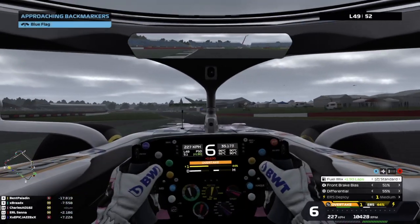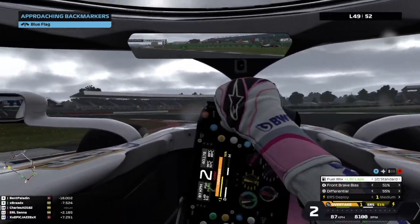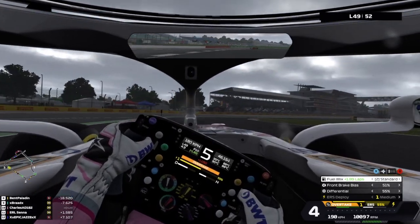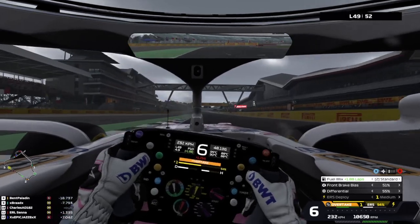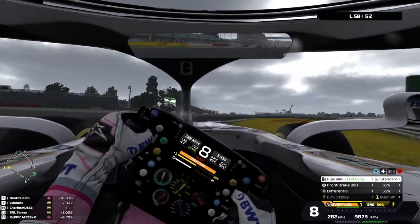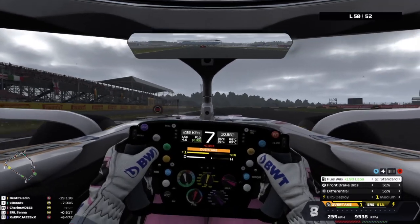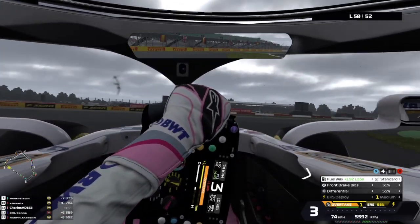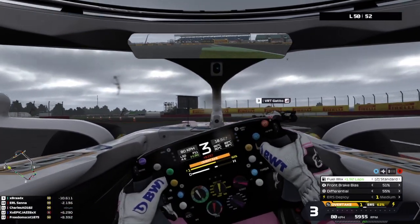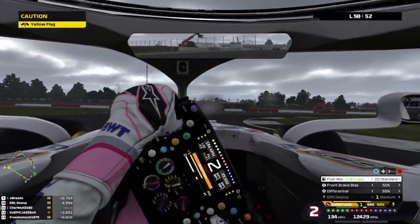On lap 49 a little bit of rain has started. I've got another car coming up to lap me and a Ferrari about one and a half seconds behind me, so it's going to get a little tense. I'll go wide on the next turn to give him the inside — and you bonehead, don't put your wheels in wet grass! What did you think was going to happen?